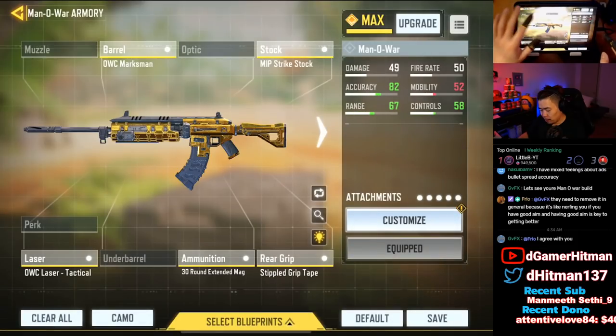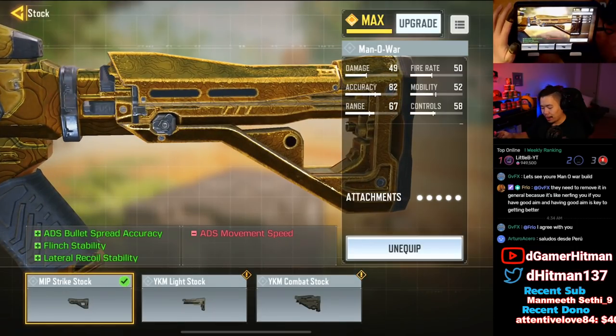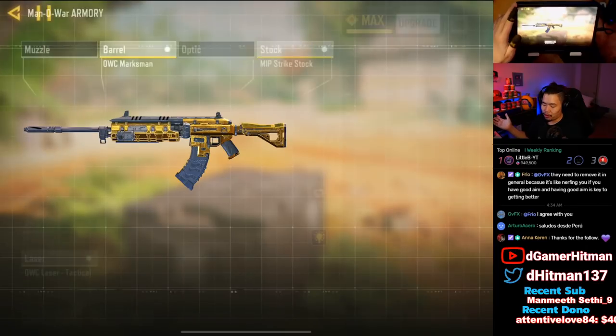This is the Manowar build we have: the Marksman barrel for lateral recoil control, ADS spread accuracy, and damage range. Strike stock for ADS spread accuracy, flinch resistance, and lateral recoil control — mostly lateral recoil. Then we go Stipple for ADS speed, as well as laser sight. And finally we have the 30-round mag because the 30 mag is actually really good on this gun. Alright, that's it for today — hopefully you guys enjoyed the video. If you did, like, share, and subscribe. Let me know in the comments what you think about the loadout. Also, if there's a specific loadout I haven't done — I only have two left: the Pharaoh, the Razorback, the Type 25, the AF-1010, and the Snipers and LMGs. I'll be dropping a sniper video soon. Alright, I'm out — see you guys next time, kill it!